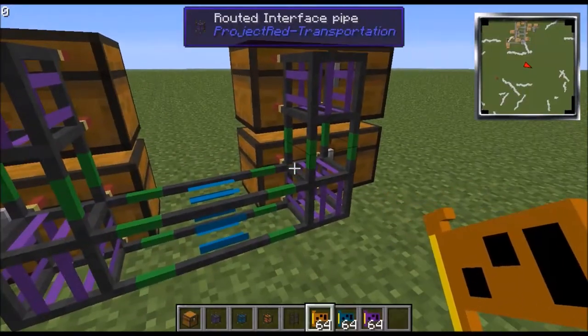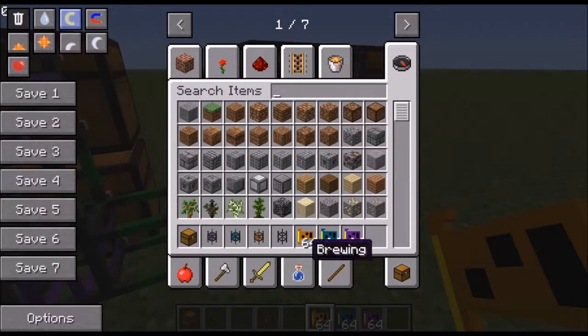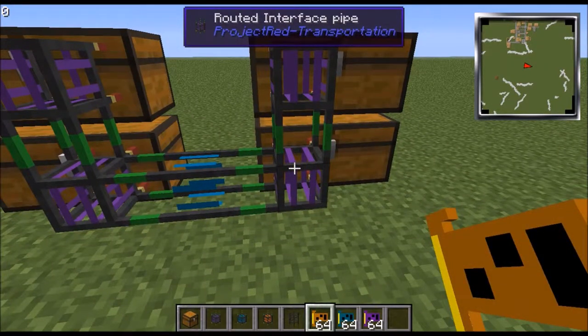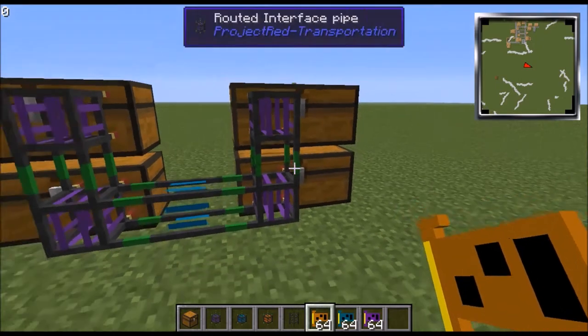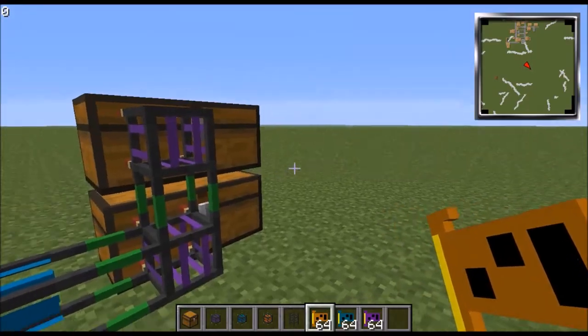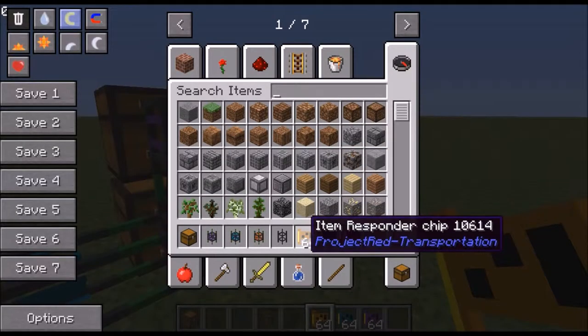You can use the other two chips to set up auto smelting, auto pulverizing, any of that — like with Thermal Expansion. I might do a tutorial on that in a later video.